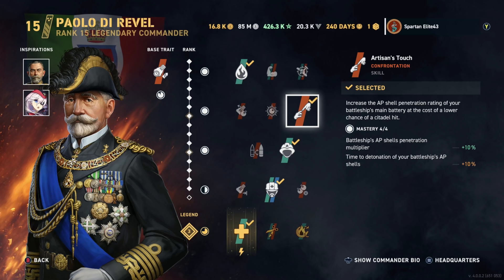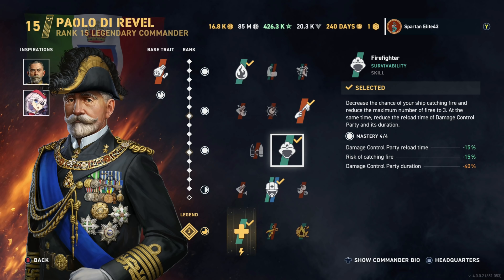Firefighter is another skill I take here. This is a tank build — the whole point is survivability. I try to buff accuracy a little with Scharnhorst or Cunningham, then buff reload speed, because if you're not going to be as accurate you might as well pump out as many shells as you can. The firefighter perk helps reduce the damage control party reload time and also the risk of catching fire. The cost is a reduced damage control duration — the moment you hit damage con, you've got a shorter window of immunity to fires and floods.